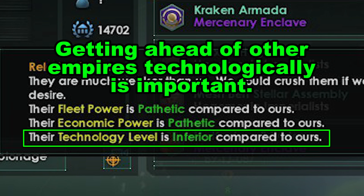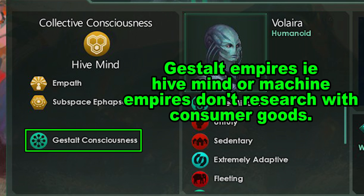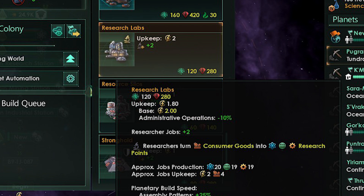Getting ahead in research is critical in Stellaris, and this video goes over how to set up your empire to produce massive research output. This is assuming you are playing a vanilla empire build, so I will try to cater this guide to that. Note that Gestalt Empires get their research from spending energy credits and/or minerals — they do not use consumer goods. However, the strategies here should work well for Gestalt Empires too.